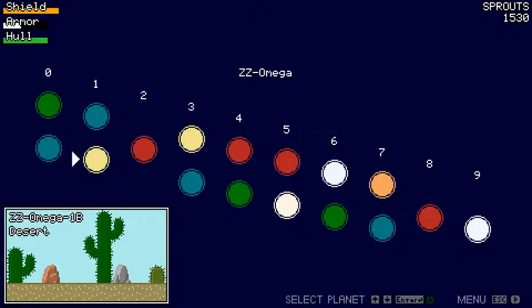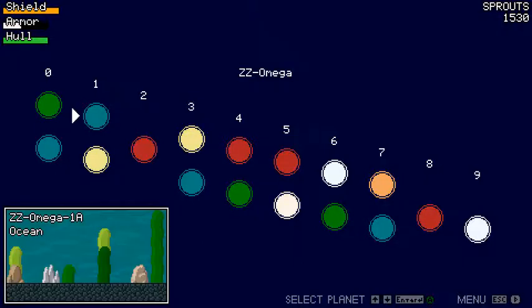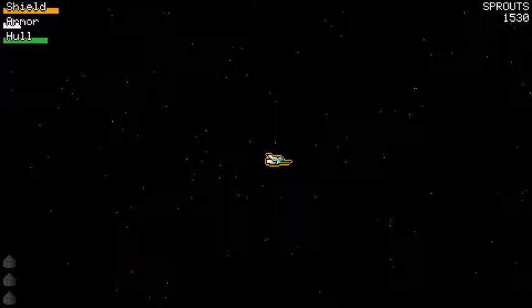They look different — they look kind of cool, no pun intended — but they don't have any cool new mechanics to show off, whereas water ones do. So let's just hop right into a water planet.